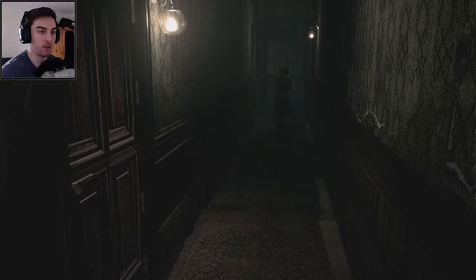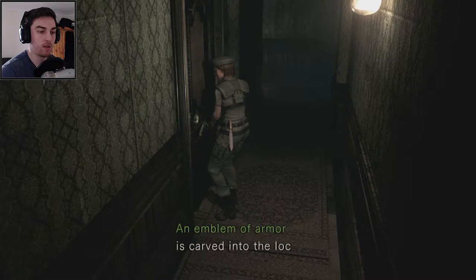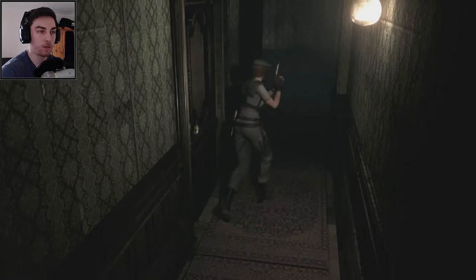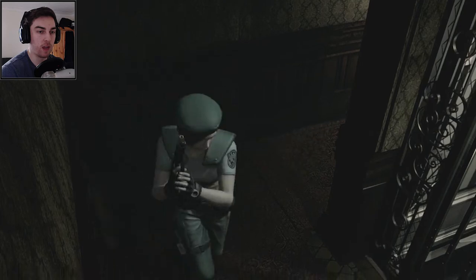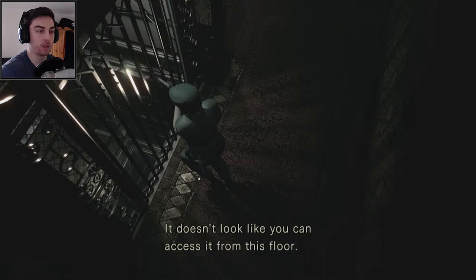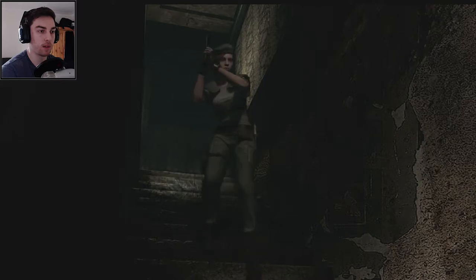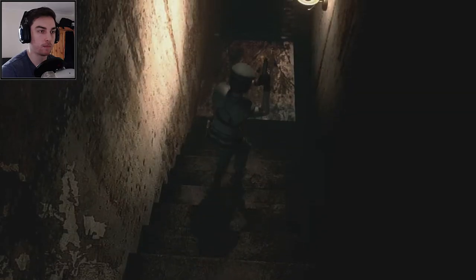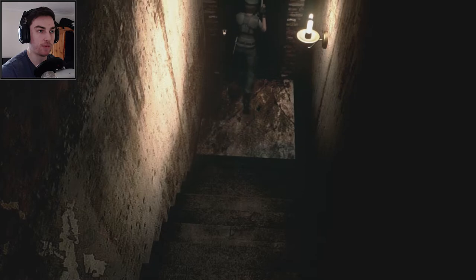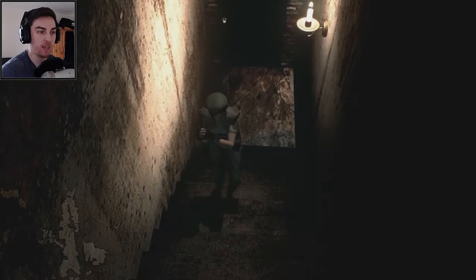Down this corridor — all the doors are locked. We've got an emblem of armor, and I think there's a helmet one we found earlier, maybe a sword one. There's an elevator here but it doesn't look like you can access it from this floor. This place is pretty big if there are multiple floors — you can hear a zombie. If there's an elevator shaft it's a pretty big mansion. This door is locked as well — emblem of a sword.